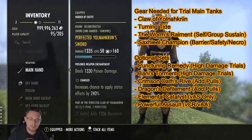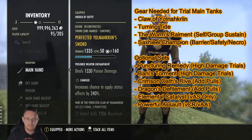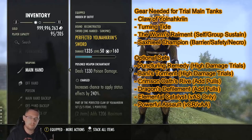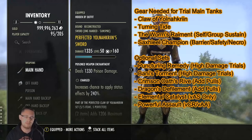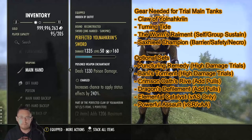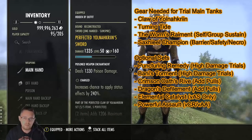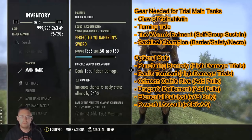On the one-hander, as a Dragon Knight you use Charged Poison - that procs your Combustion passive and gives you stamina back. For every other class, go Infused with Absorb Stamina because there isn't anything essential to use on your one-handed weapon. You could also use Decisive for a little more ultimate gain, which works well if you're running gear sets that generate ultimate and have major and minor heroism.